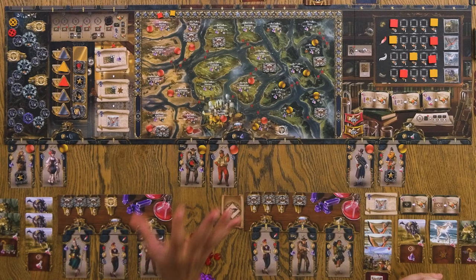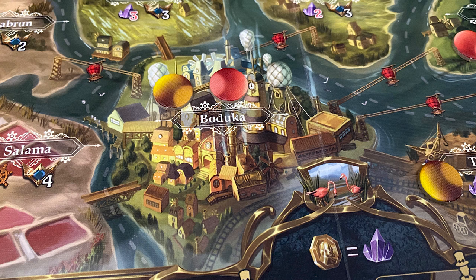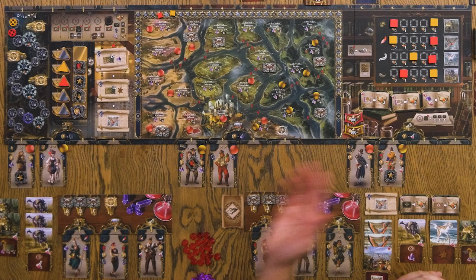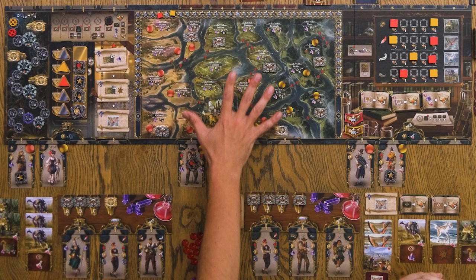You might be building up for one big turn in the delta. When you move around the map it generally takes crystals, and as you go further you'll spend more. You might play a card here that gives you some crystals, then play there to get one more crystal and minor other actions, then finally make that big move. Each section has things like that — you might want to store up gears to spend over here, or vials to spend over there.